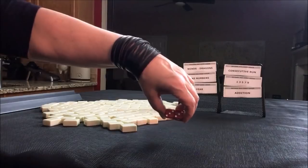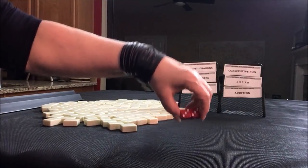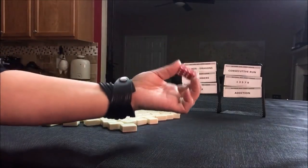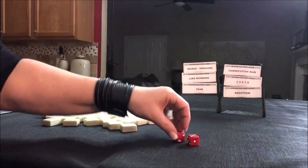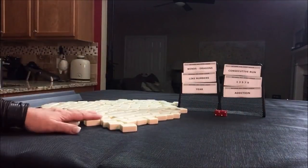If I roll an even, we're player two. If I roll an odd, we're player one. I rolled a six, so we're going to be player two, starting with 27 tiles.